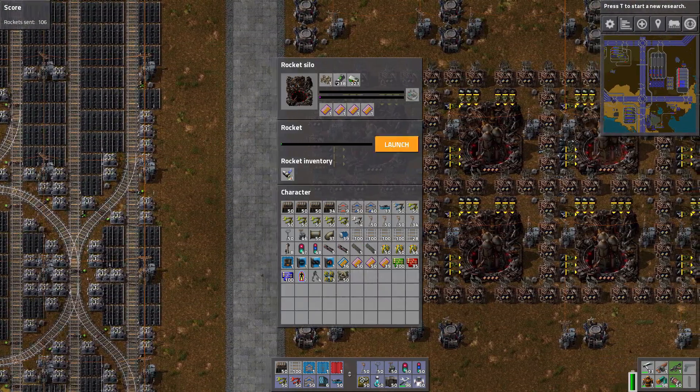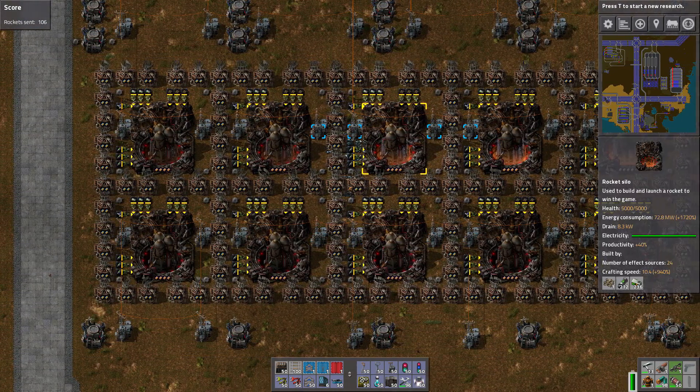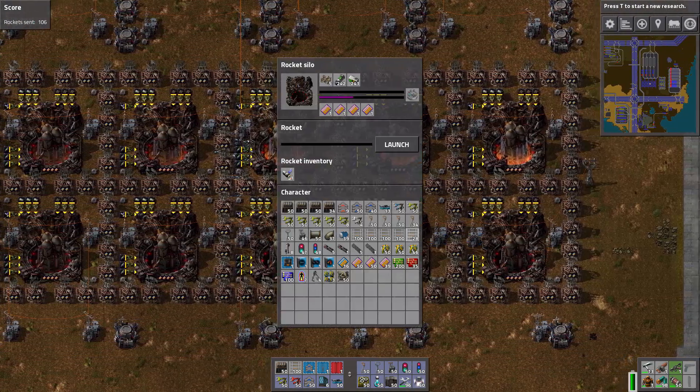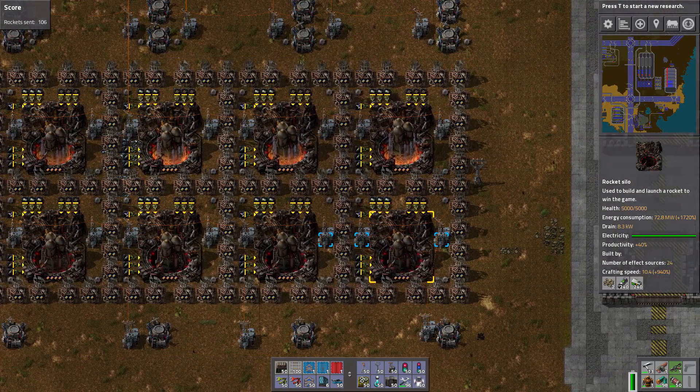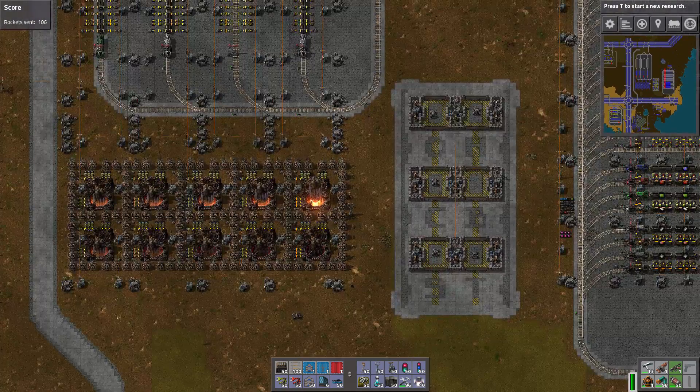But first, let's launch a few rockets — things have been sitting here for a while. Need to get things back into production. Let's launch 10 more and then we'll go about our day. Just a little rocket launching intermission.